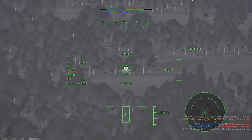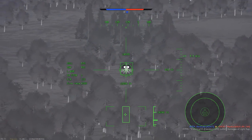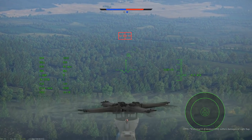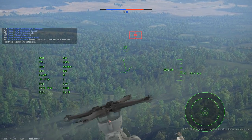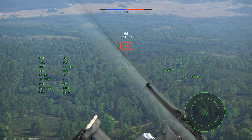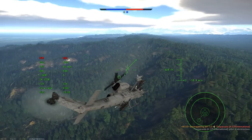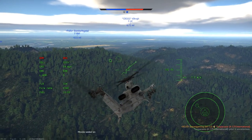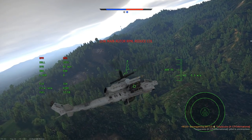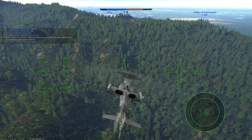Next we have an A129 International — really a personal favourite of mine. I fire some Hellfires attempting to get a hit. The Hellfires can hit enemy helis, although in this case they only just missed. He fired a missile at me, but I use the gun from a relatively long range and luckily knock out his pilot. The A129 doesn't exactly have much armour around the pilots, meaning you can get pilot-sniped very easily, as happened there.